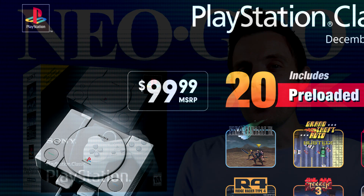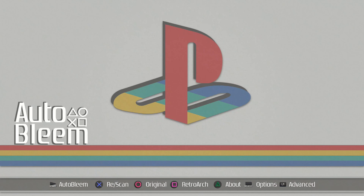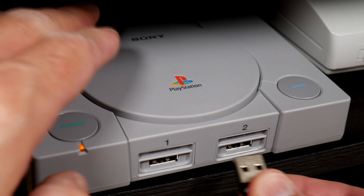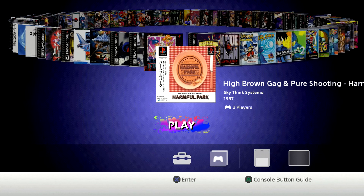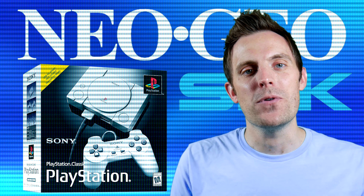But then a funny thing happened. A way to easily add games to the PlayStation Classic was discovered and shared. All you really needed was a configured USB stick plugged into the second controller port. I believe you can even add a splitter so that a second controller can still be used, but since I have no friends, this setup works just fine for me.